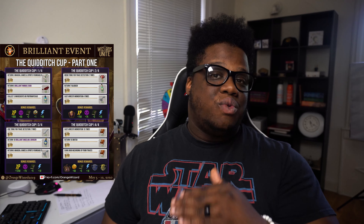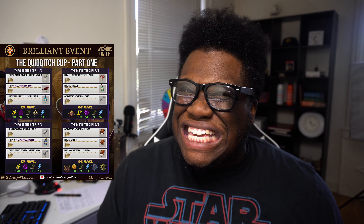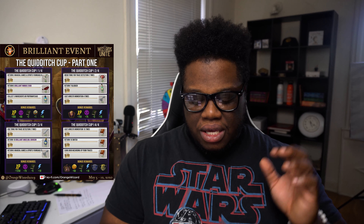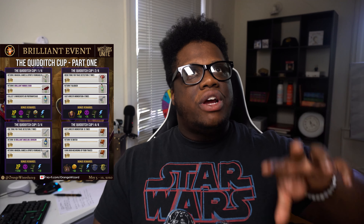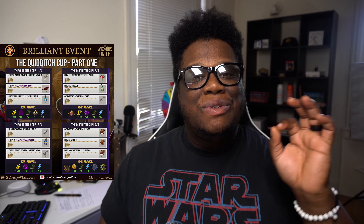The fourth and final task rewards spell books — three total across the tasks. You'll need to cast Arresto Momentum 15 times, return ten golden snitches, and earn 5,000 Wizarding XP from traces specifically. Once completed, along with those three spell books, you get the trophy case, coins, restricted books, spell energy, and Ravenclaw and Hufflepuff Quidditch crests. We already know from a sneak peek that part two will feature Gryffindor and Slytherin, so we'll probably get those crests for part two — exciting, especially as a fellow Hufflepuff.